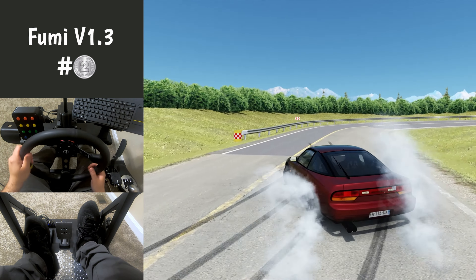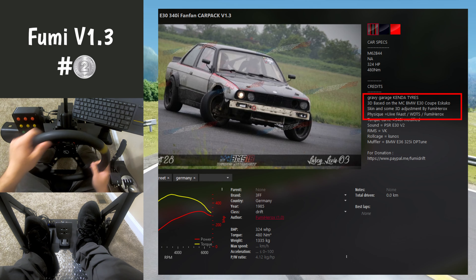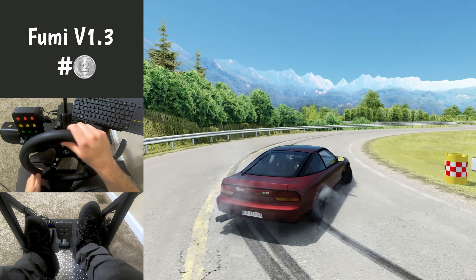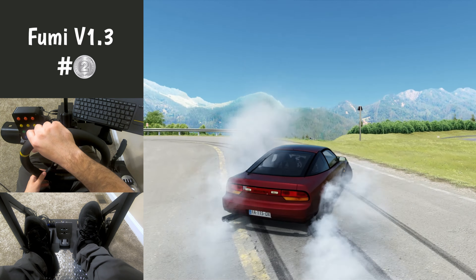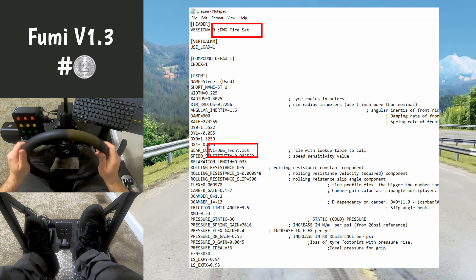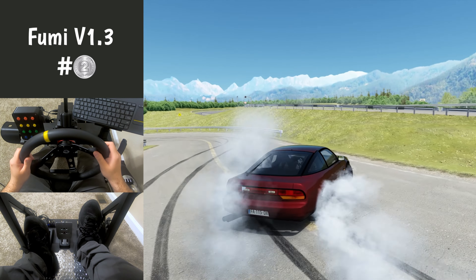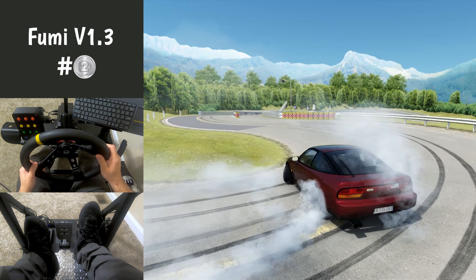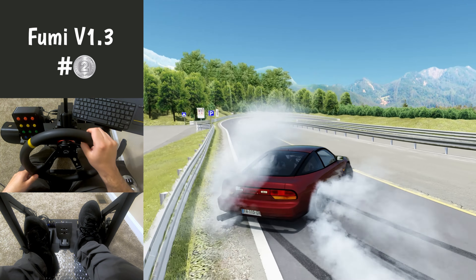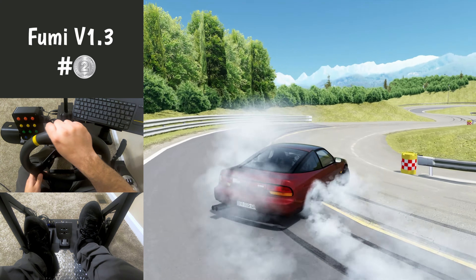Number two might be another surprise because it's Fumi. This one actually surprised me. Apparently they borrow a bunch of physics from World Drift Tour Street and a few other packs with some adjustments. Frankly, they might be exactly the same and it's just a placebo, but somehow they feel more planted to me, which is what World Drift Tour Street was missing. I did dig through some of the files and there are definitely some differences — for example, in the tire file in the S13, it mentions DWG tire set, so it's possible they borrowed from Deathwish. Overall, they've got a great feel and balance, and I can 100% see myself drifting these more frequently, but there are absolutely zero servers. Give them a shot if you haven't already, they really are a pretty fun drive.